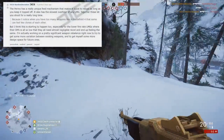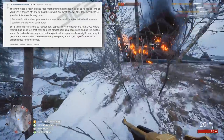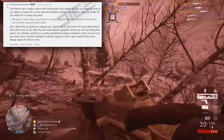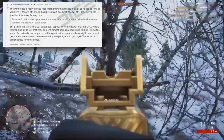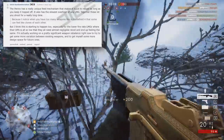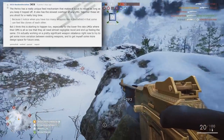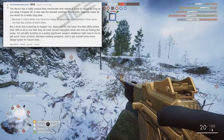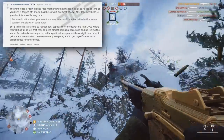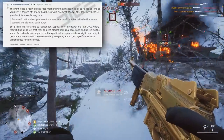Here's his response: the Perino has a really unique feed mechanism that makes it quite quick to reload, as long as you keep it topped off. It also has the slowest overheat of any LMG. Together, these let you shoot for a really long time. He then goes on to address the BF4 clone concern, saying he thinks this is starting to happen in Battlefield 1 too, especially for low-fire-rate LMGs where damage per shot is so low that they all need almost negligible recoil, and they end up feeling the same. He confirms he's working on a pretty significant weapon rebalance to get more variation between existing weapons and design space for future ones.